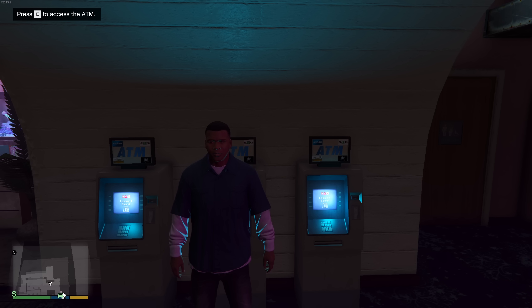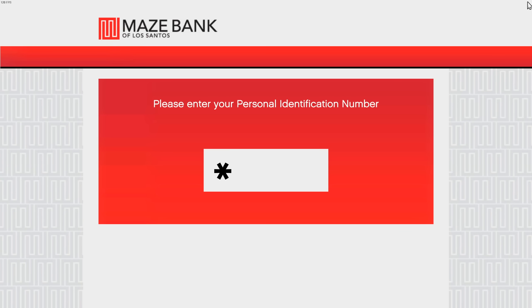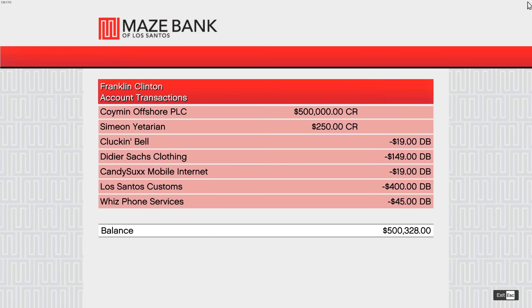When you first gain access to Franklin, Michael, and Trevor, you can go to an ATM to check what they've spent their money on. Of interest is that each character has spent money on things that we ourselves cannot do.